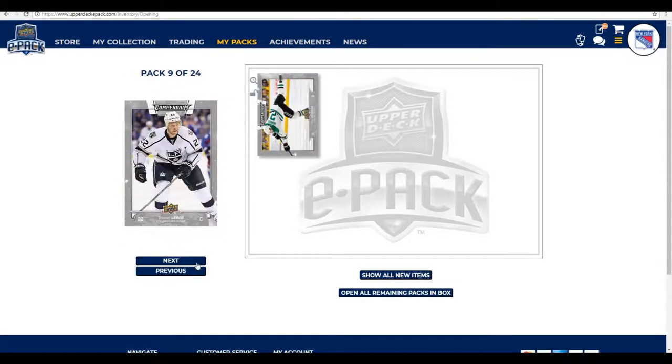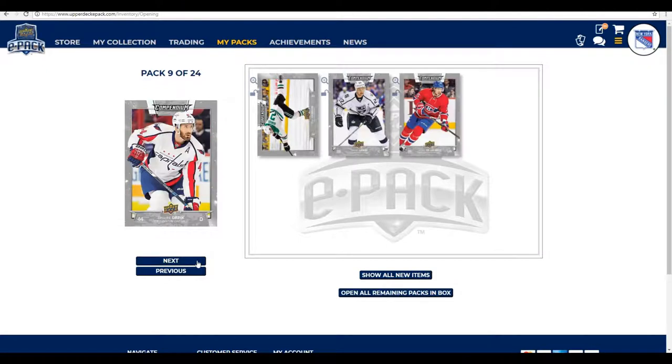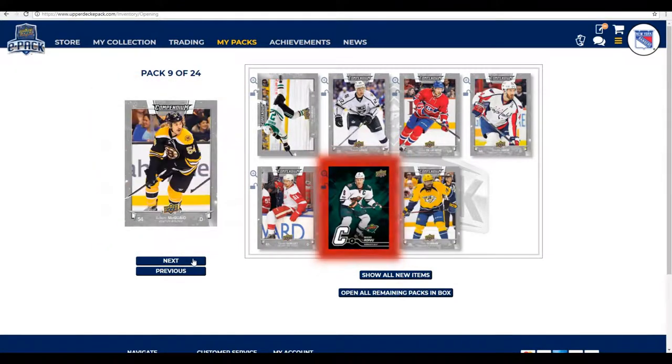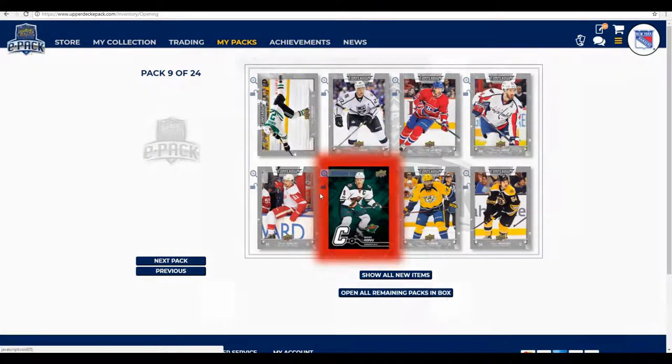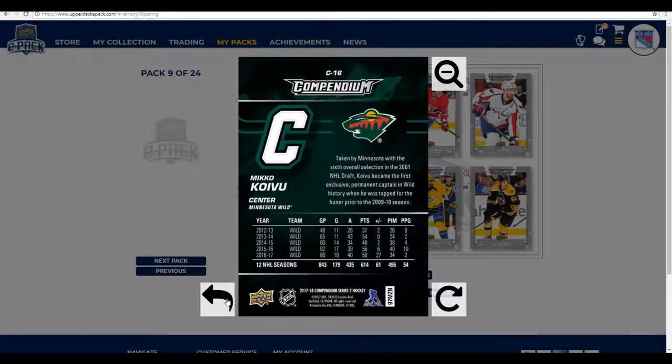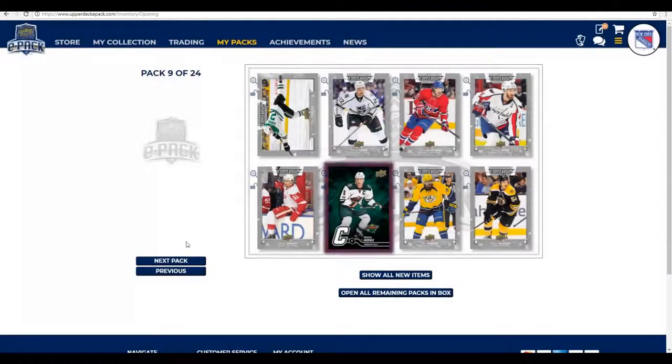Pack number nine: Dan Hamuse, Trevor Lewis, Jacob De La Rose, Brooks Orpik, Xavier Wallet, Miku Koivu — I actually got a captain version of Koivu in the pack I opened beforehand — then PK and Adam McQuaid. Koivu was taken by Minnesota with the sixth overall pick in the 2001 NHL draft and became the first exclusive permanent captain in Wild history when he was named for the honour prior to the 09-10 season.